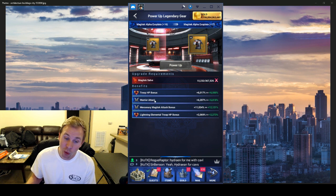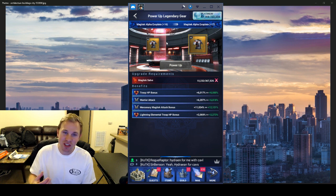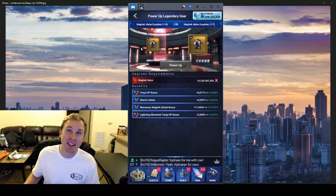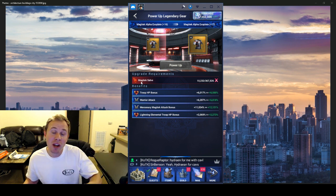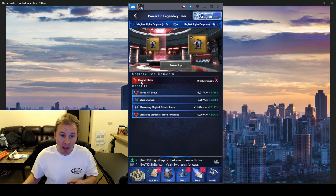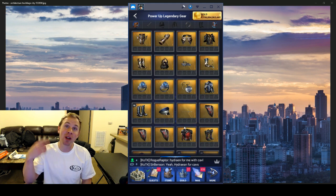The Magitek Alpha gives troop HP and warrior attack — both decent for defense. Another cool thing about this gear is it's good for attacking and good for defense — just good general purpose gear. I'd definitely consider making at least one of these gear pieces pretty powered up. It takes the Magitek salves, so if you're powering up two Magitek Alpha pieces and four Undertaker pieces they take different materials, so you can power them both up at the same time. Maybe two Archaean pieces, two Magitek Alpha pieces, and four or three Undertaker pieces, with a Guardian piece.